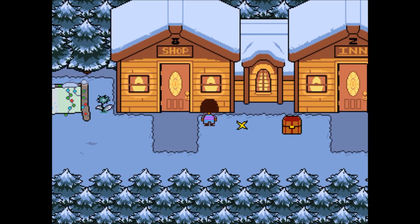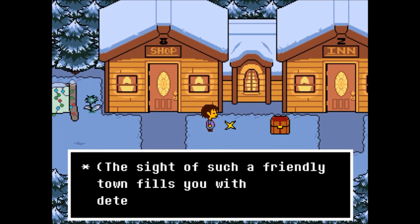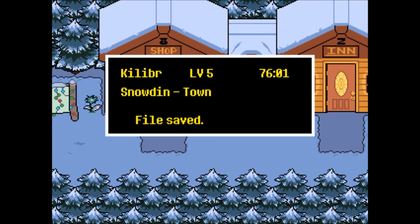It seems like Papyrus is very reluctant to catch us. Let's talk with Sans - he says: 'I don't know what my brother's going to do now. If I were you, I would make sure I understand blue attacks.' Blue attacks are the ones where if we are not moving, they will not hurt us - I think that's it. Welcome to Snowdin town! Okay guys, I think I will end the episode here. I hope that you liked it, and we'll see each other on the next episode. If you liked this episode, give it a like and consider subscribing. I hope everything is well with you. Bye-bye!